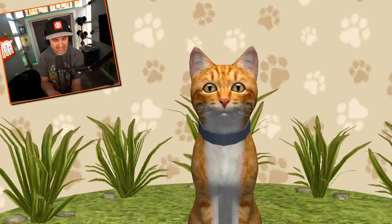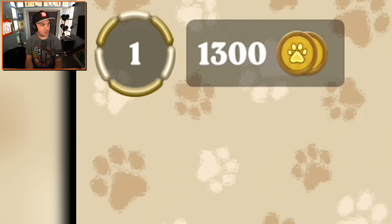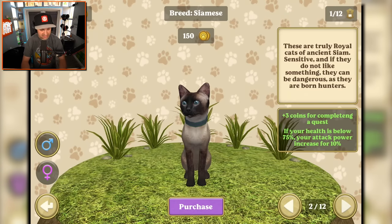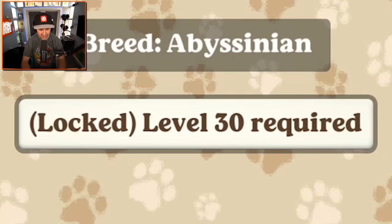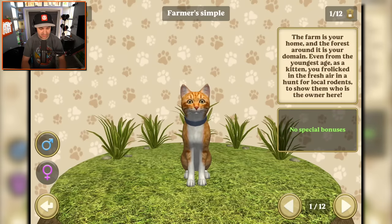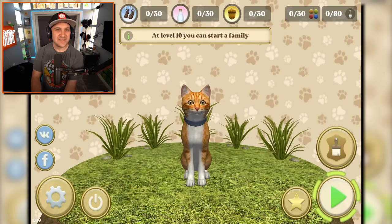What kind of cat? I think this is a tabby. I have 1,300 cat coins - I can just buy a Siamese. But in order to get other cats, I have to level up. That's fine. I don't mind being just a normal farmer simple cat. Enough dilly-dally, let's cat it up.